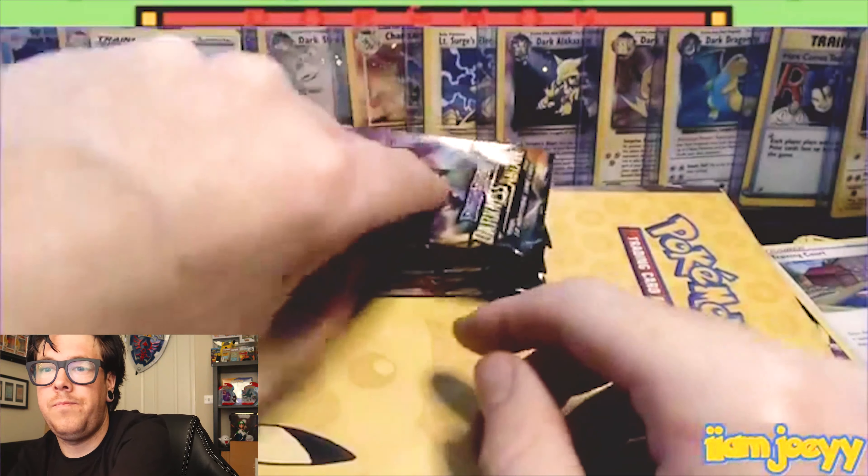I can't open these packs, I haven't opened packs in bloody ages! We've got the Galarian Perrserker, the fire energy, the Metapod, Burning Scarf, Electabuzz, we've got Natu. Magma and reverse Meloetta.